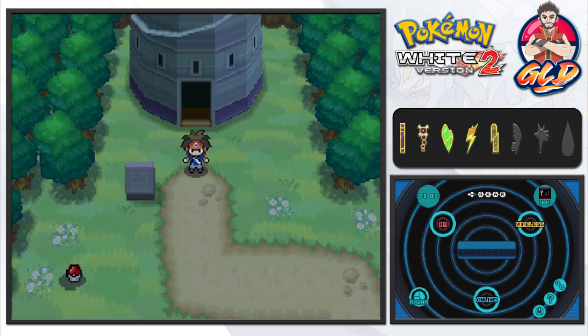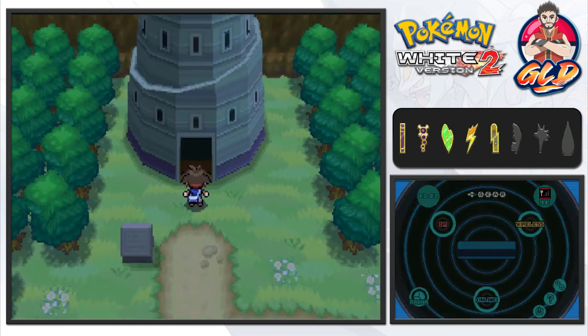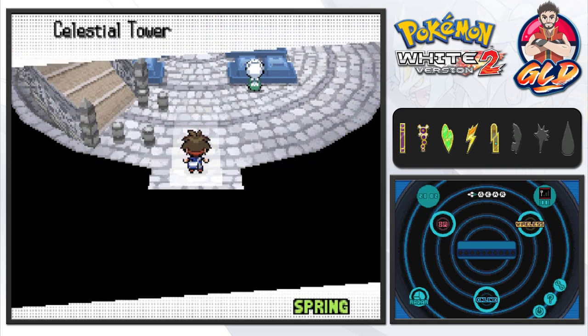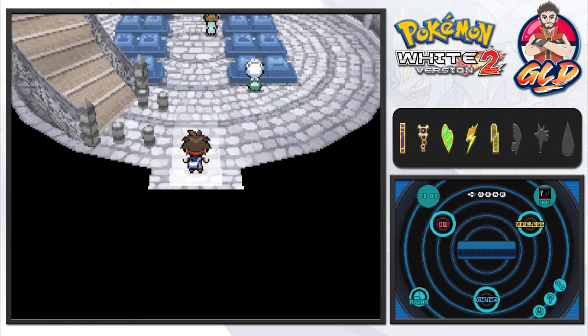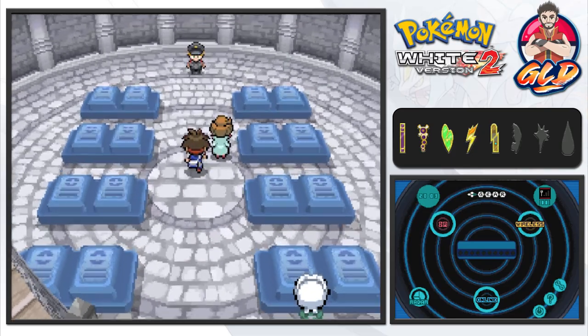What's up guys, it's me your host Draven, and welcome to another episode of our Pokémon Black 2 walkthrough. In our last episode we went through Route 7, beat everybody, tried to train our Pokémon, and now it is time for us to go to the Celestial Tower. The Celestial Tower is home to a bunch of spooky Pokémon — ghost types like Litwick and Elgyem — and Professor Juniper is going to be right here.